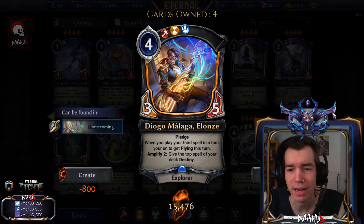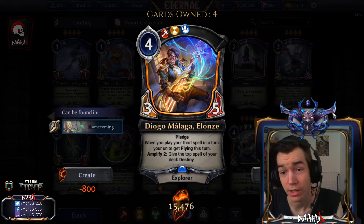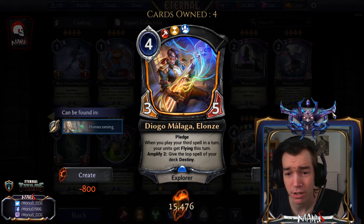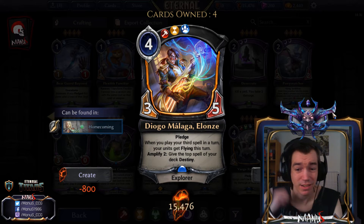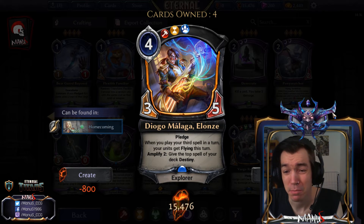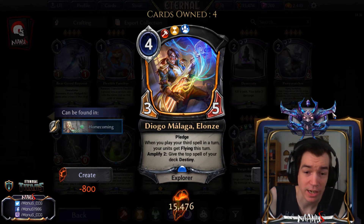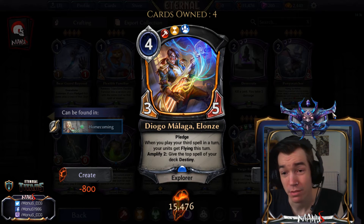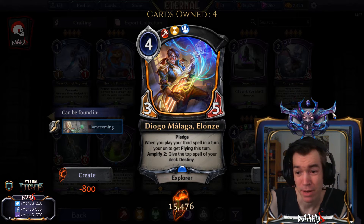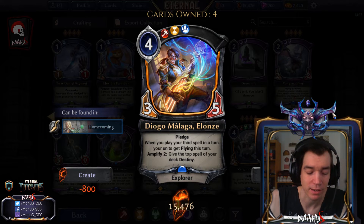Next we have Diogo Malaga — it's a four-cost three-five, just like old Diogo, but costs a Primal influence instead of a second red, making it a Yeti-faction card. He has Pledge for nice fixing, and when you play your third spell in a turn your units get Flying this turn. The big build-around is he has Amplify 2 and gives the top spell of your deck Destiny — the ideal plan is to put one important powerful spell in your deck and keep playing it for free.